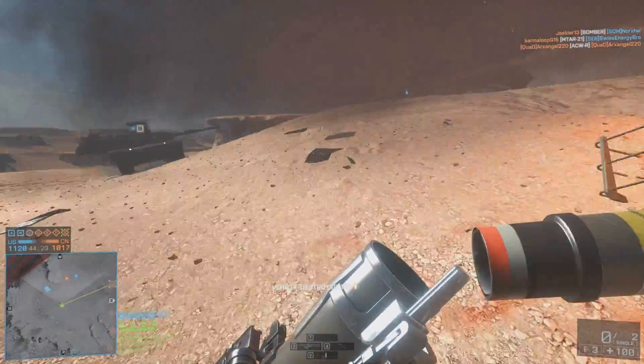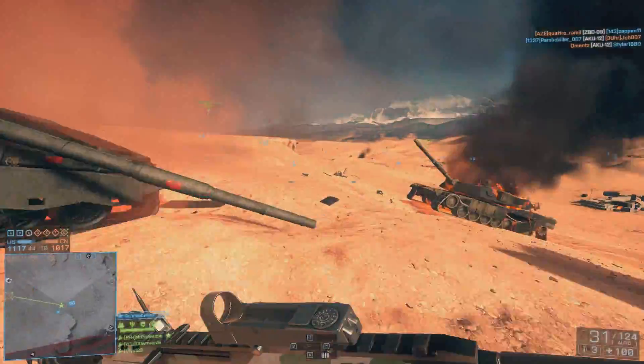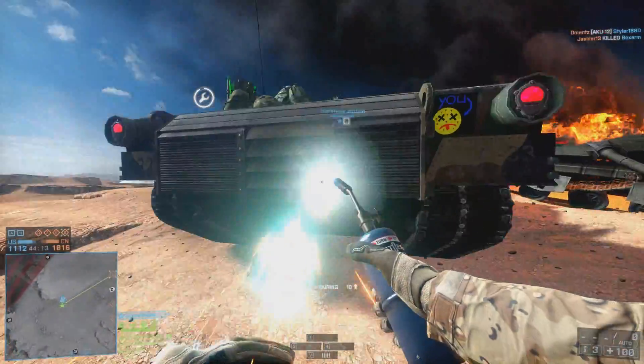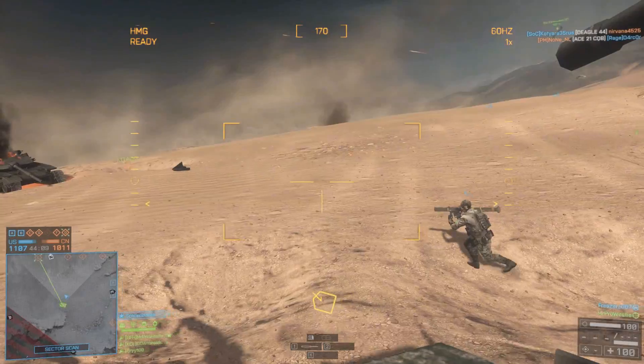The 200 assault rifle kills shouldn't be any trouble for anybody. All you really need to do is play the game as you normally would — play the assault kit with your ACE-23, M416, something like that, and you're going to unlock that very quickly.